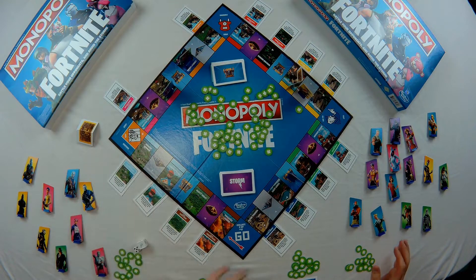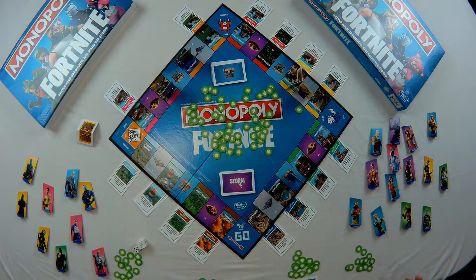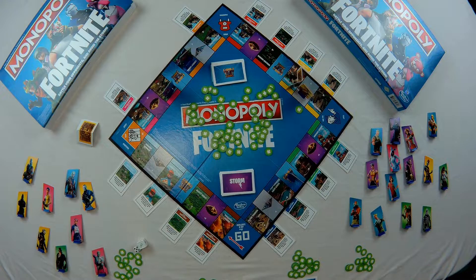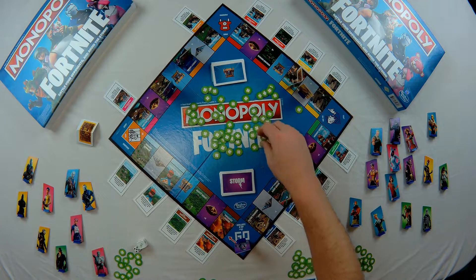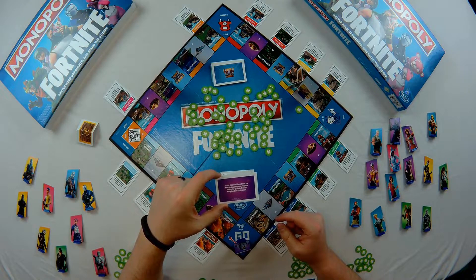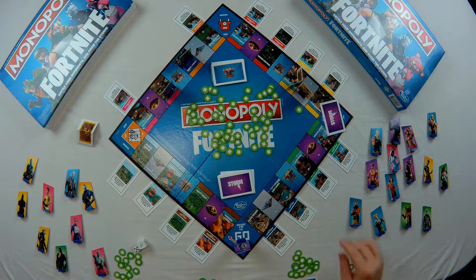There are several other spaces on the board besides locations: a loot chest lets you draw loot chest cards; campfires heal you for one; traps make you lose one hit point; go to jail sends you to jail where you must roll to get out or pay two hit points; free parking is a safe space that does nothing. When someone reaches or passes Go, they get two hit points back and reveal a storm card. The storm card spreads to a board space — for example, the go-to-jail space — so players landing there now lose two hit points instead. This speeds up the game as the storm spreads, which is a really cool effect.